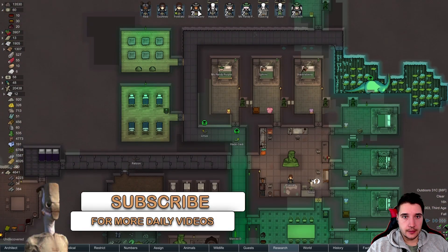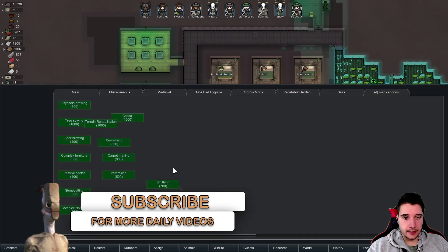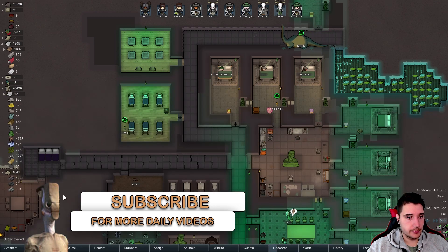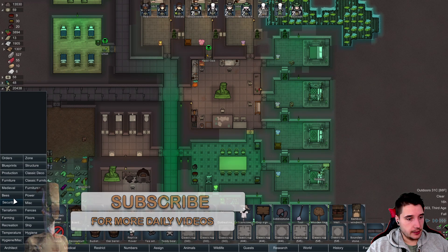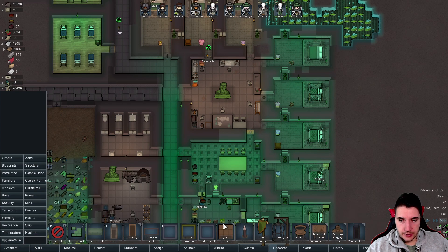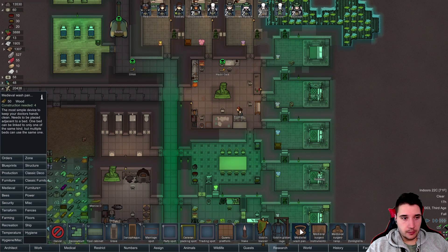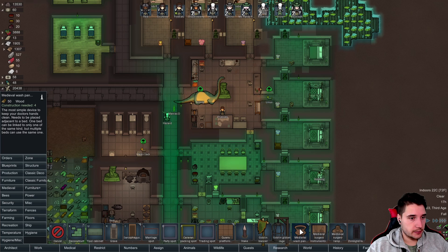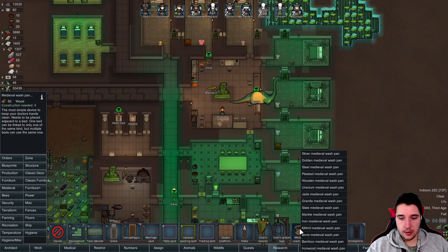Oh, very nice. But Shackleberry is asleep right now, okay, good. That's done. Let's go back to the vegetable garden research we were doing before. Let's see — is that in the miscellaneous? Yes. Medieval washpan — the most simple device to keep your doctor's hands clean; needs to be placed adjacent to a bed, but can link to only one.